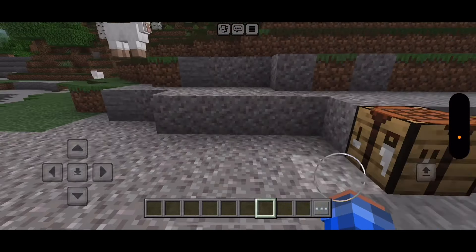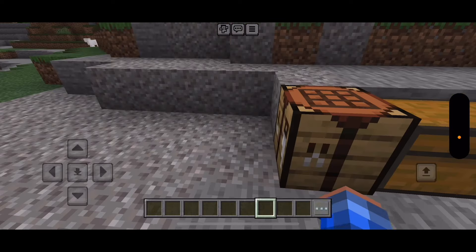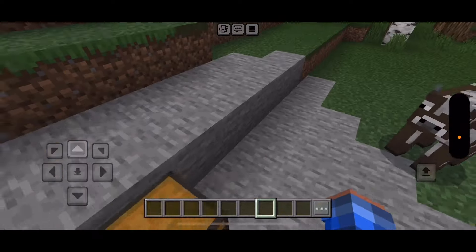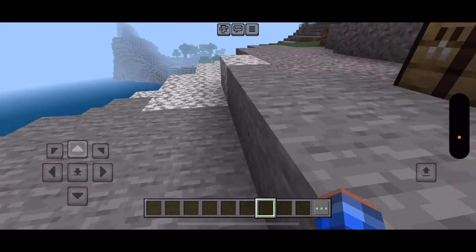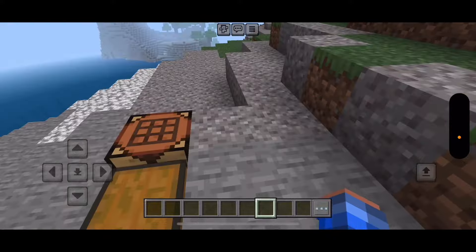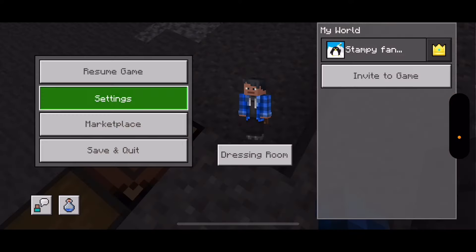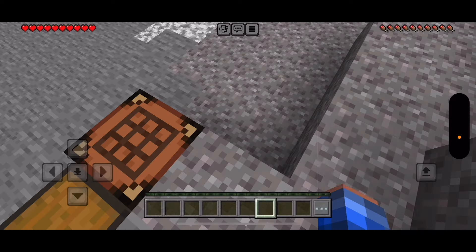But don't worry, I'll make it through this. So what this mod is, is you can morph into items — just saplings, plants, that type of stuff — and you can craft them too, which I need to switch to survival mode for that so I can show you the recipes.